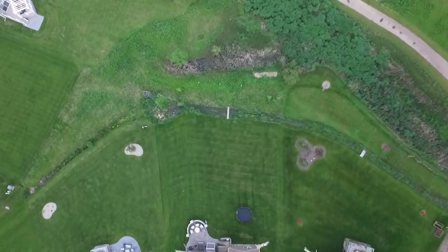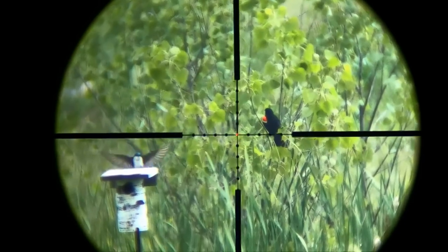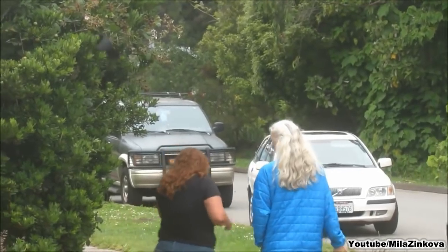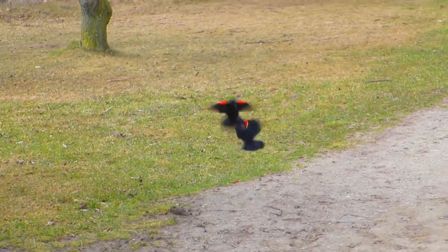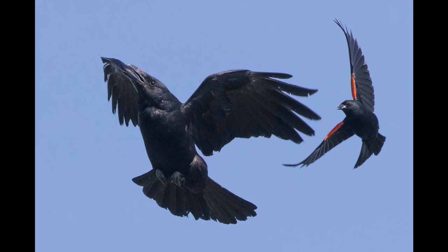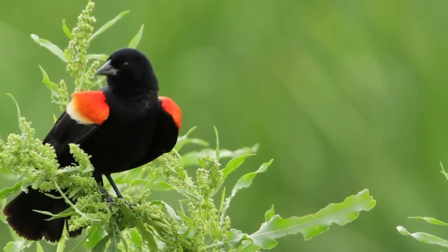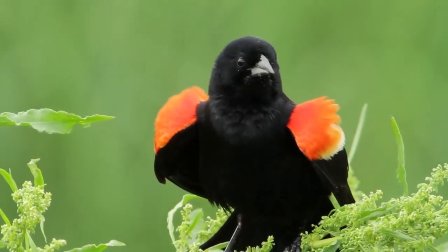The next strategy to employ: if you have a wetland in the area, place the houses close to the wetland. The reason for this is that red-winged blackbirds frequently inhabit wetlands and they are known to be hyper-aggressive. These things will attack anything and everything — they fight with each other over nesting territory, fight with other birds over food resources. They just fight and fight and fight. It's like a wolverine of birds.